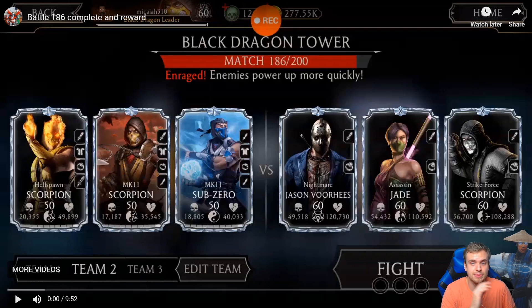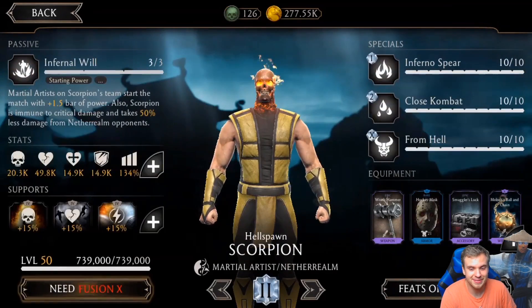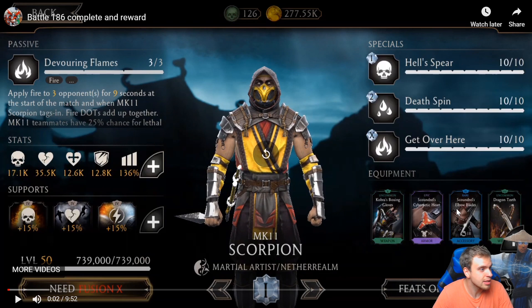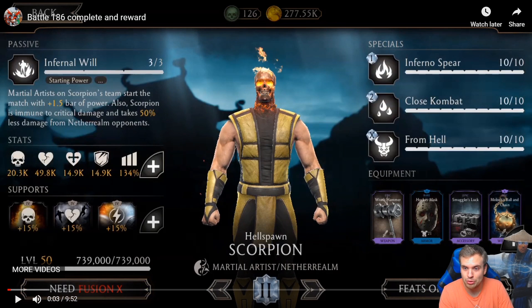If you manage to get past Battle 186, there's a high chance you're gonna win this tower. I'm always very excited to see amazing gameplay by other people. Let's take a look at his gear again — we're starting with Scorpion. He doesn't have any unreasonable gear; in fact his gear is extremely low. Look at this: the hockey mask is not even maxed out, so it's not gonna have its additional attributes.